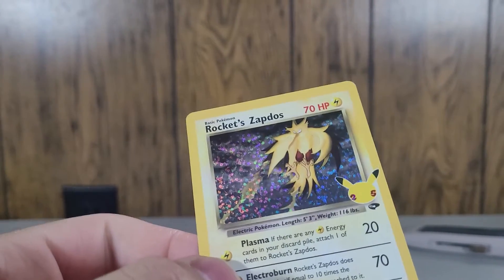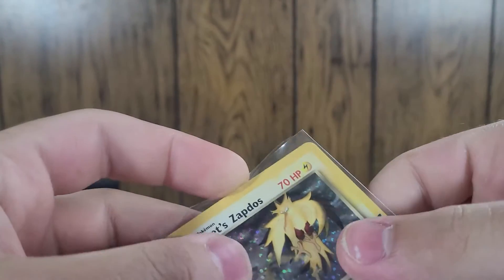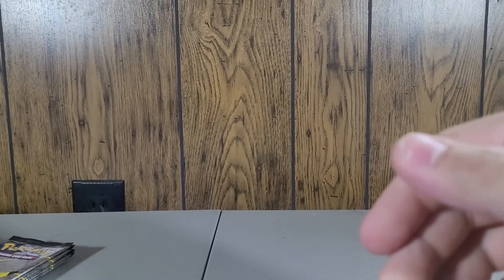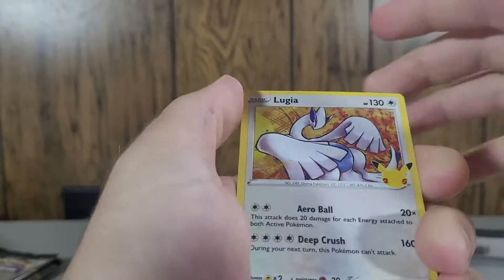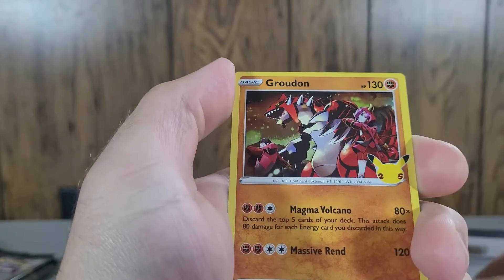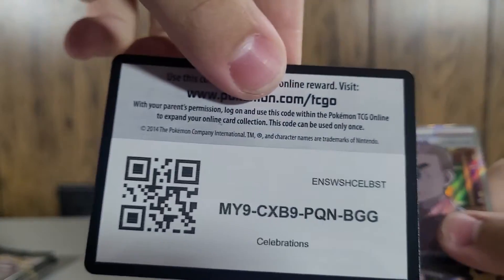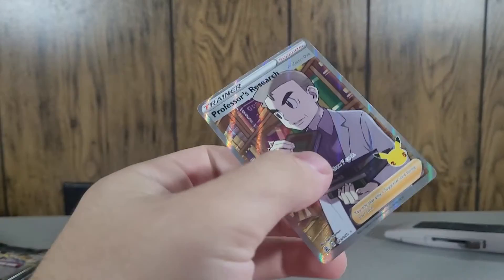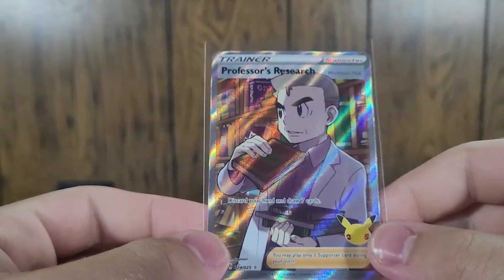It's not Gym Heroes — Gym Heroes is the white one. Oh my god, that is fantastic! We are four for four in my opinion! Lugia, Ho-Oh, Groudon, Professor's Research — oh my god, full-art Professor's Research — we don't have this one either! Holy crap, we are five for five on these packs! This is incredible.